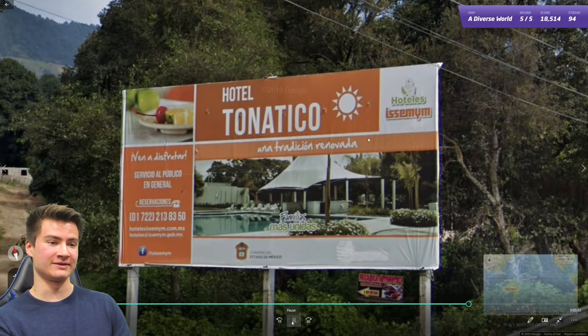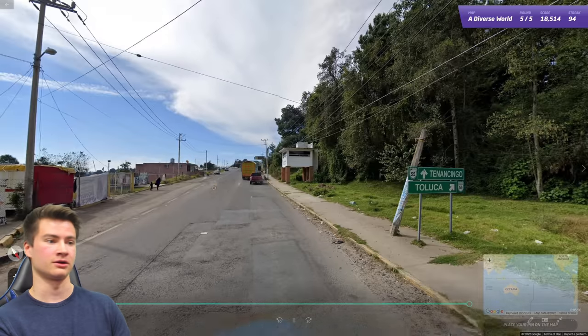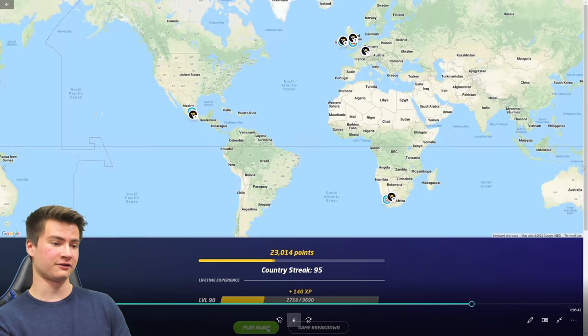Round ninety-five has a big billboard with a .mx domain, which is of course Mexico — quick enough to just send Mexico. So we're five rounds away from 100, getting into the final games.